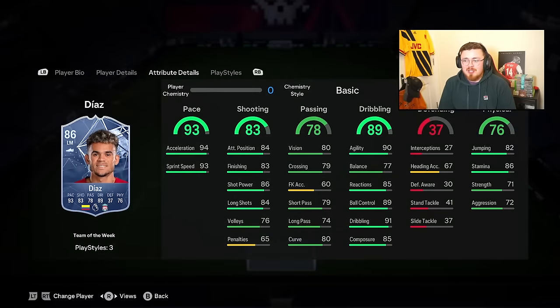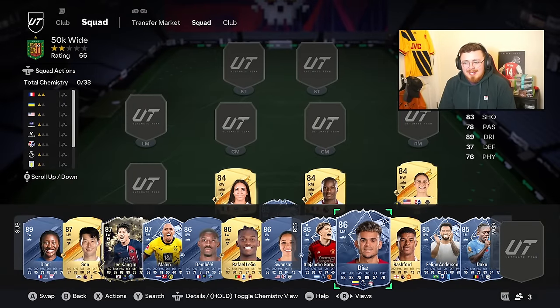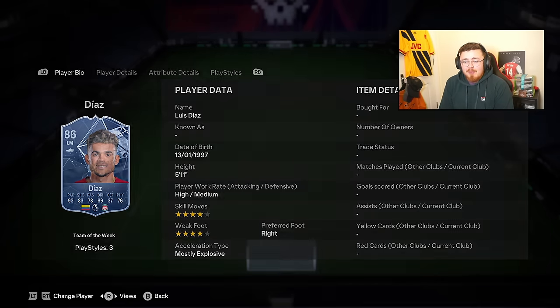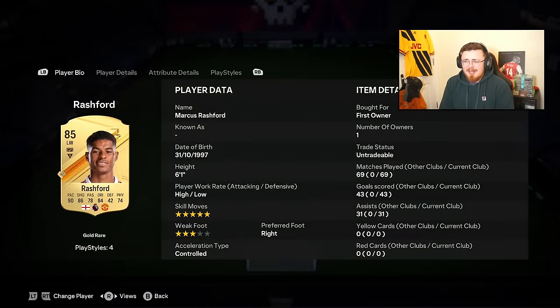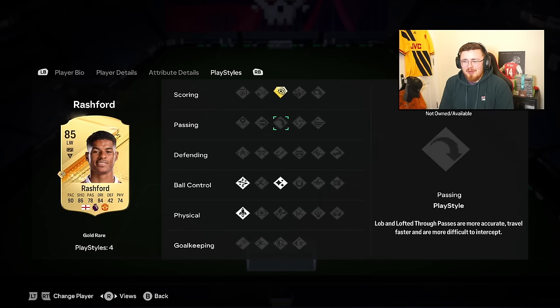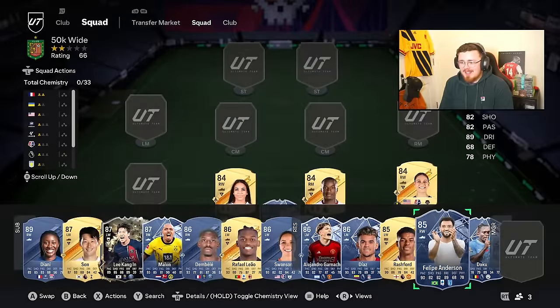Another Team of the Week option is Luis Díaz. I would say Garnacho is better - better on the ball in my opinion, and play styles are better for Garnacho. But for Liverpool fans and Premier League, Díaz is a very good shout at a similar price. Same with Marcus Rashford - still under 50k and still meta. Power Shot play style plus, Technical, Quick Step. Really nice option at this stage.